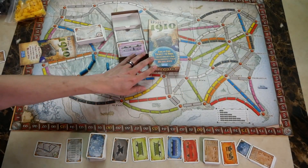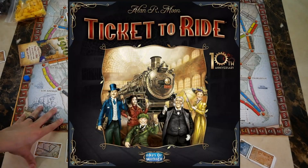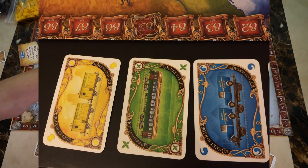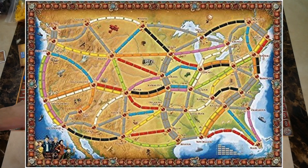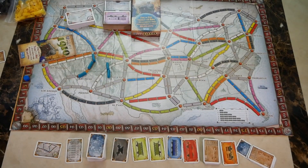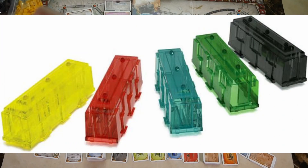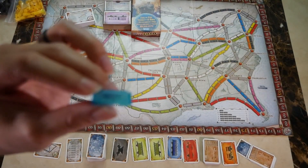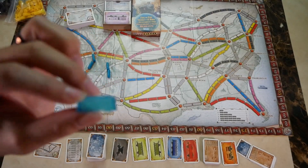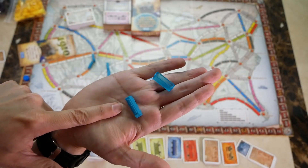That concludes the 1910 expansion. There is also a 10th anniversary edition with nicer cards — basically this expansion included with bigger cards — a bigger board, and special trains in a collectible tin. It is out of print. There's also a 15th anniversary edition featuring translucent trains for all colors, as you can see with the translucent blue versus the solid blue.